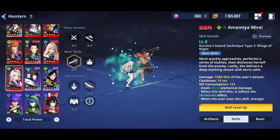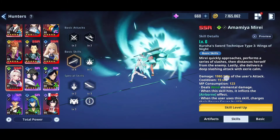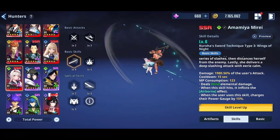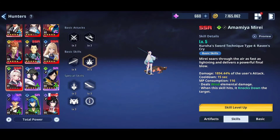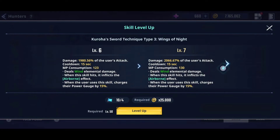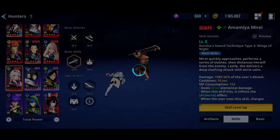Then we come to basic skill — here it comes to the actual damage: 1980%, which is huge. Wind damage, airborne, and when you use this skill the power gauge charges by 15%, which is incredible. Basic attack deals wind damage, and you can see percentages only at level 5. At level 7 you can take it to 2066%, and both skills have the same percentages.